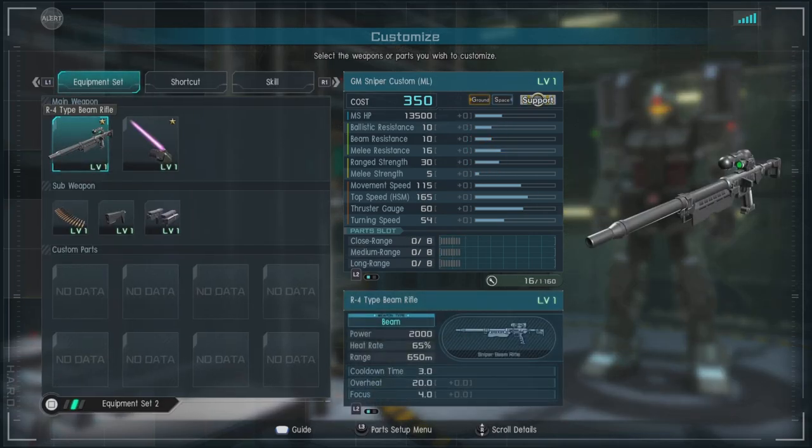In game, it's a 350 cost ground and space capable support that has a ballistic and beam resistance of 10, a melee resistance of 16 — which is pretty dang good at this level — a range strength of 30, a melee strength of 5, and a movement speed of 115.